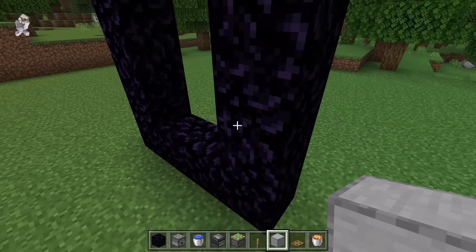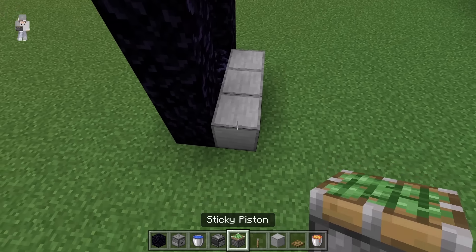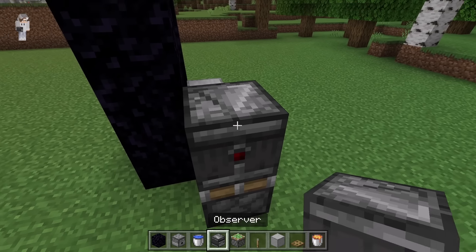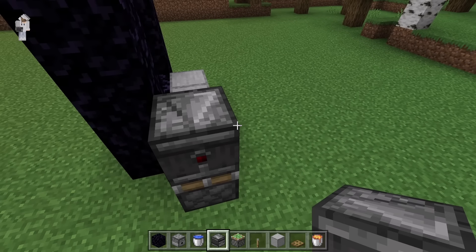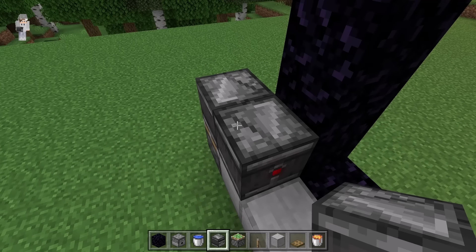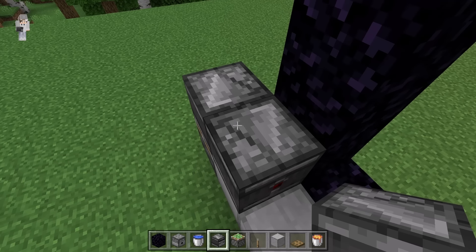The next step is to come over here, then place three blocks. Now place a sticky piston at that spot — make sure it is facing upwards. Then place an observer over here, making sure the top area of that observer is facing this way. Then turn over this direction and place another observer over here, making sure the top area of that observer is facing that way. That observer will create a redstone clock which will power the dispenser.